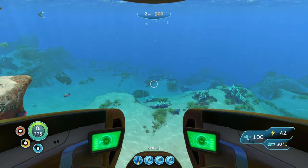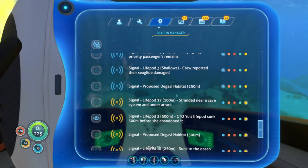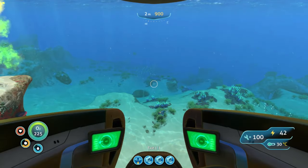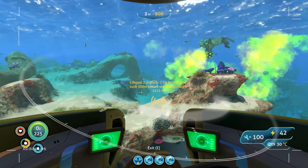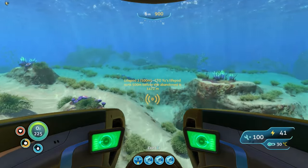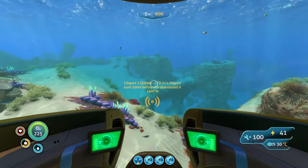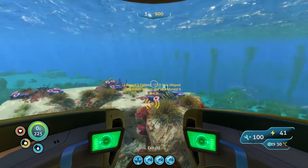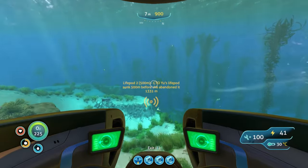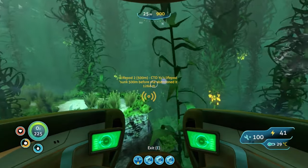For the fourth location, we're going to be going to the Northern Blood Kelp. All we're going to have to do is open up our beacon manager and find Life Pod 2, turn it on, and choose a color that stands out for you. If you don't have it, not a problem — just turn yourself northwest-north, about two clicks to the left of north. You'll be encountering Crab Squids, Warpers, Amp Eels, and Bone Sharks along the way. Bone Sharks do a good amount of damage, so maybe a perimeter fence would be of some use.